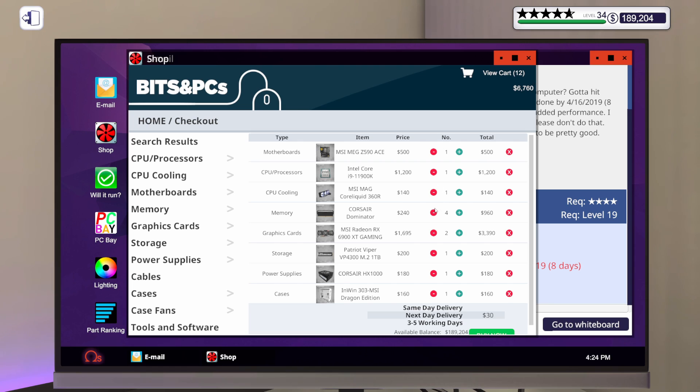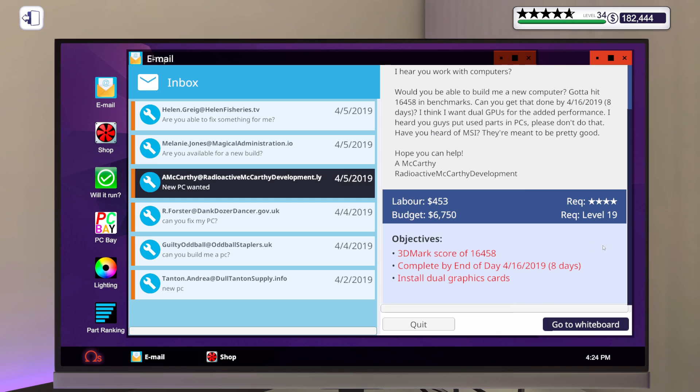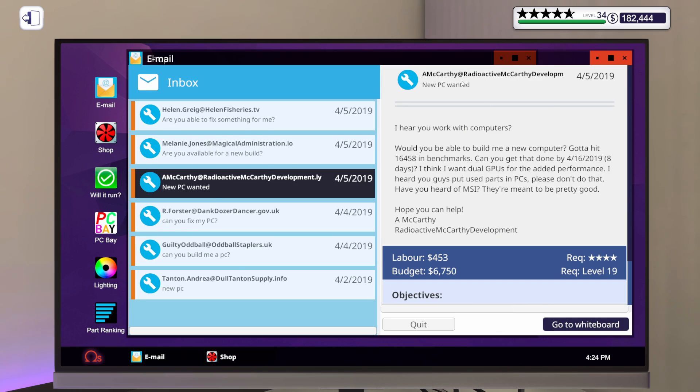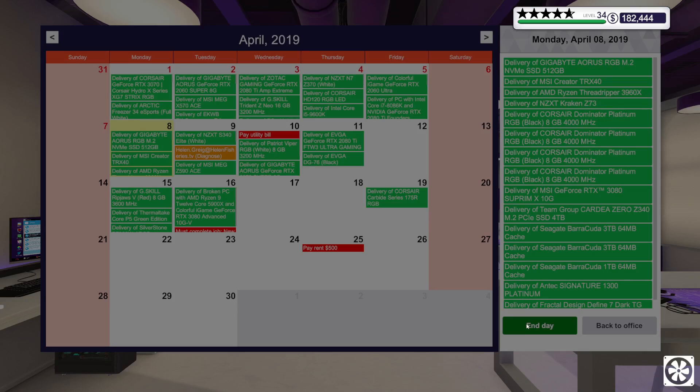We didn't actually need a 1,000W power supply, but unfortunately most of the 850W power supplies didn't have enough plugs for the graphics cards, so we had to go with 1,000W. For the repair, we will wait until it comes in, figure out what exactly is broken, and order all the parts then. Let's buy this now — okay, it's in transit. Let's advance the day and get everything in so we can get to work.